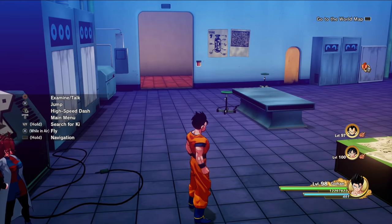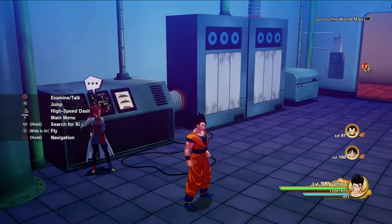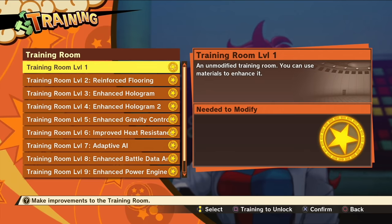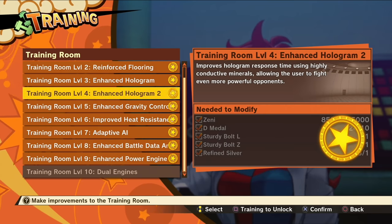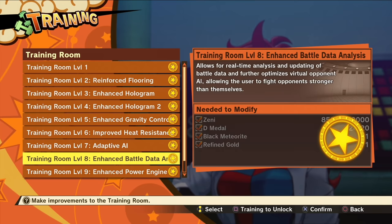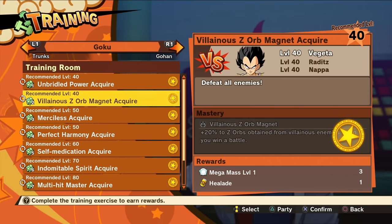There are some prerequisites you need in order to make this work. The first thing is you're going to need to go to the Capsule Corporation and in the training room talk to the female researcher. If you haven't done it already, you'll have to upgrade your training room all the way up to at least level eight. To do that you'll need to give up some Zeni, D-Metals, gears or sturdy bolts, and some type of ore — which you should have found doing the main story.